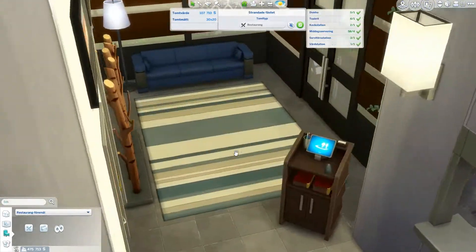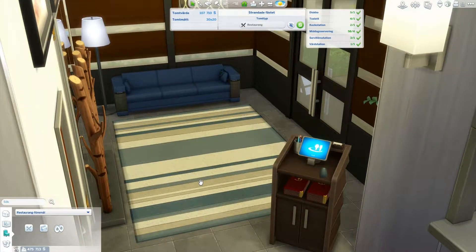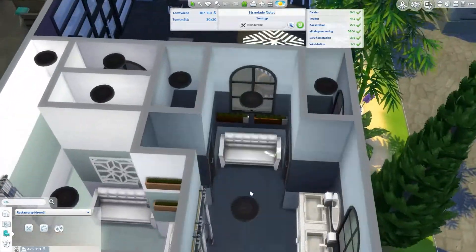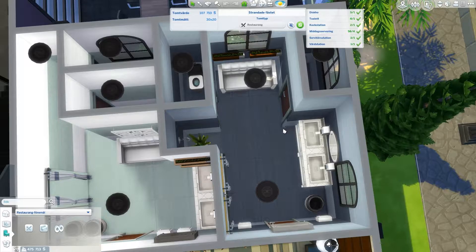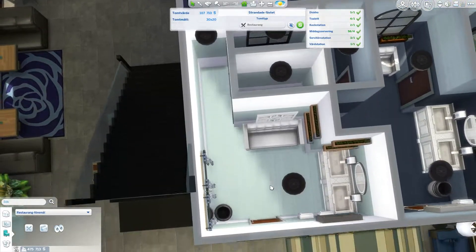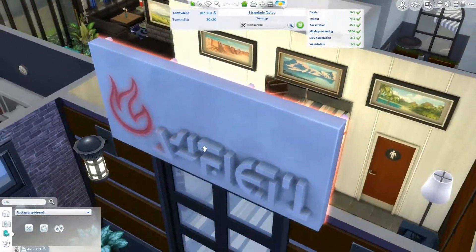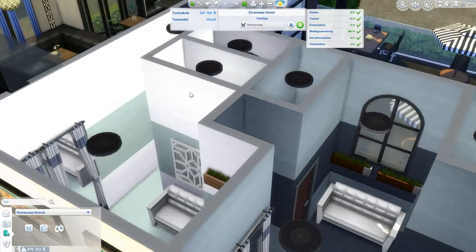We have the entrance with a host station and a sofa. It's good to have a sofa because sometimes a lot of customers come and they have to wait — it's nice to see them sitting down while waiting. And of course two bathrooms with two different styles, so more than one Sim should be able to use them. Be careful having couches around staff though — they tend to go and sleep on them. You should wake them up and tell them they're doing something wrong, and they should never sleep again.